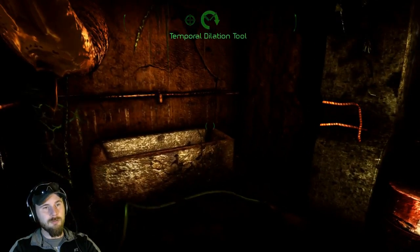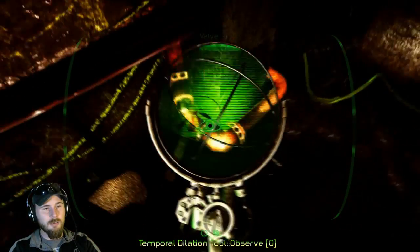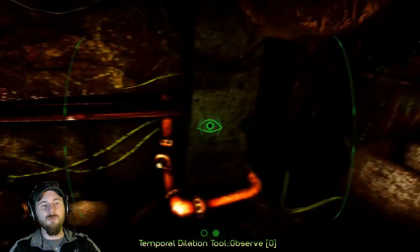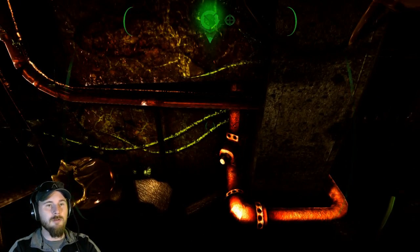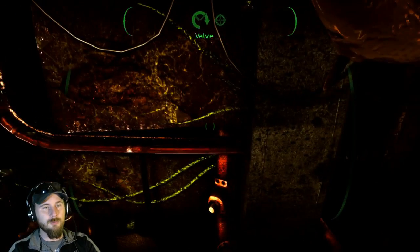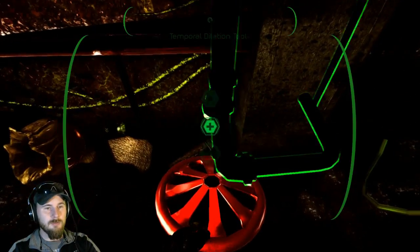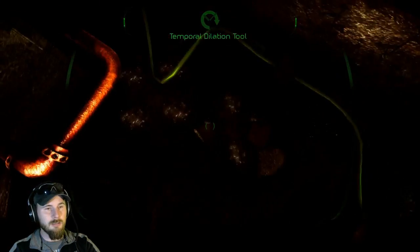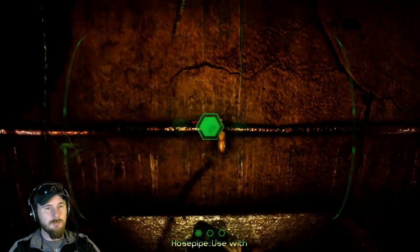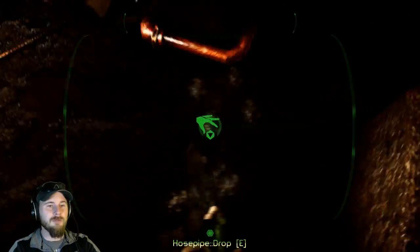If I use the time dilation tool and pull that out, you can see that the hose gets hooked up onto there, and that gets used there. It's an awesome little tool for when you get stuck — I kind of forgot about it for a while. Pull the valve out, use this, get that — that's on there. Use my hose. The whole game is really just putting items together to try and get yourself out of whatever situation you're in.